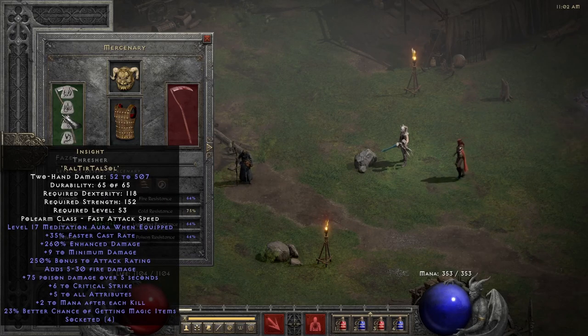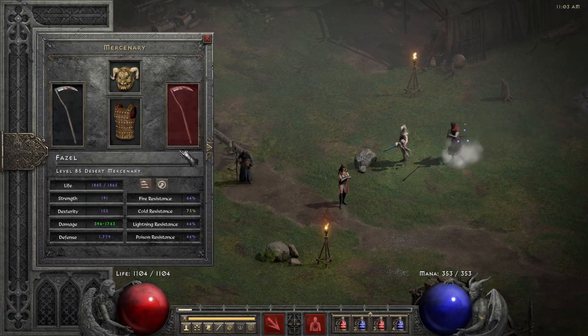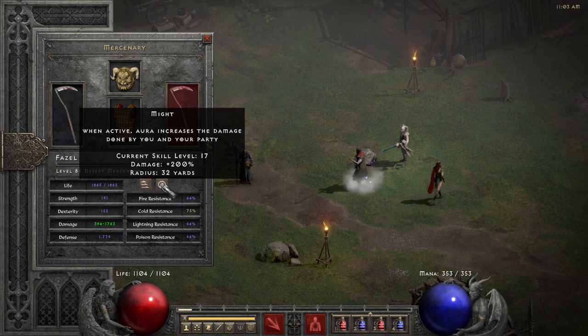Lastly, my Mercenary. He has a polearm with Insight in it — you want this to be ethereal at best, but an ethereal polearm is pretty expensive and a normal one can be found on your own. You can also put Insight in any other base; it's just very nice to have the Insight aura of Meditation. Your Mercenary's damage matters because you want the first kill of a monster to happen very quickly so you can use Corpse Explosion — it goes more quickly if your Mercenary does good damage. It does not have to be an Insight, it's just convenient so you don't have to use as many mana potions. I gave him Treachery and a Tal Rasha's Horadric Crest for the resistances and life steal. It's a Might Mercenary which boosts the damage of the Mercenary itself and also of your summons.